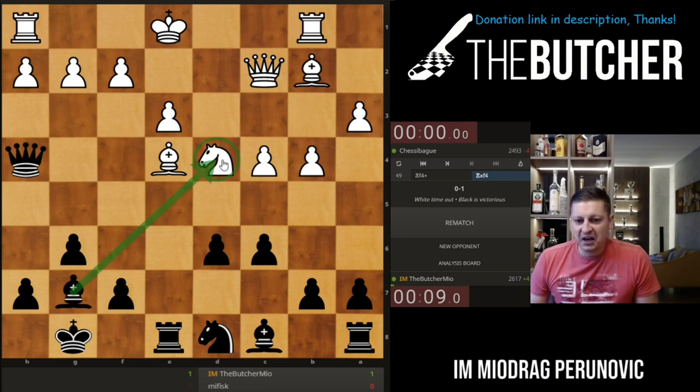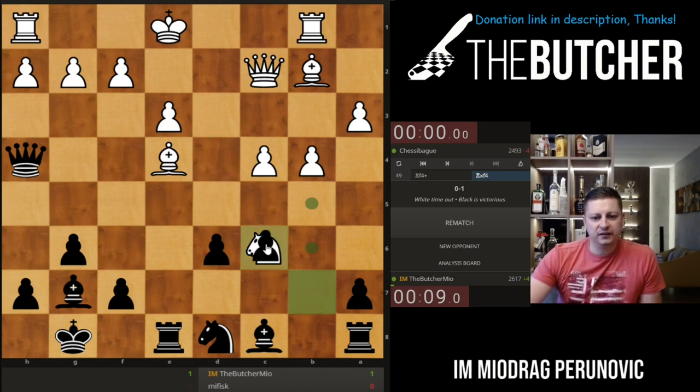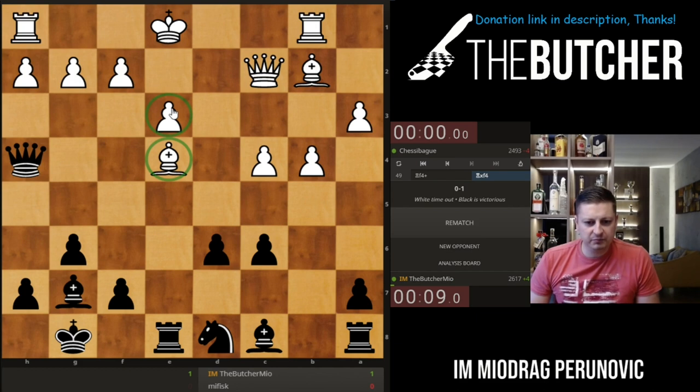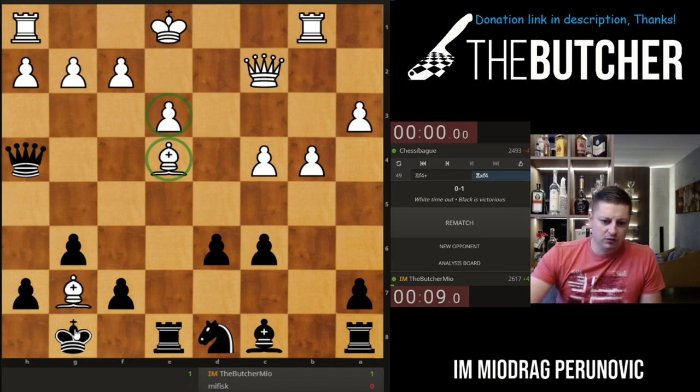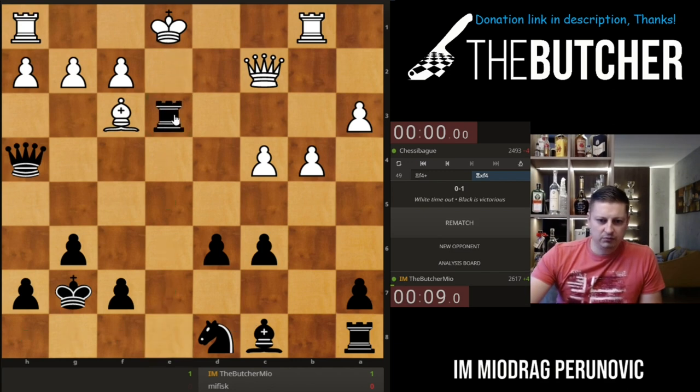Maybe knight c6, but in case of knight c6 I just played knight c6 and he resigns. I can even play b takes e6 — my opponent has problems with e4 and e3. Even if he plays bishop now, I'll take it and go with the rook e3 check.